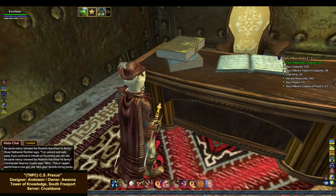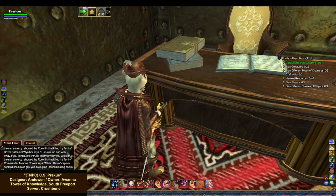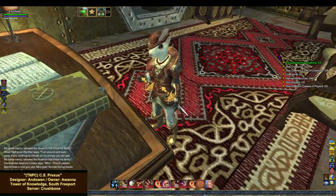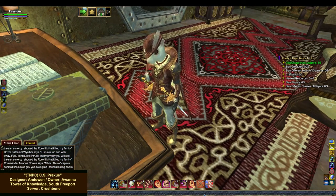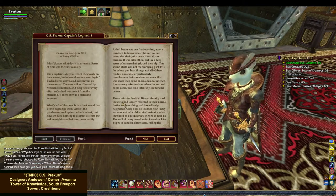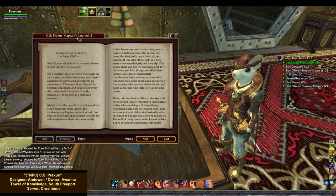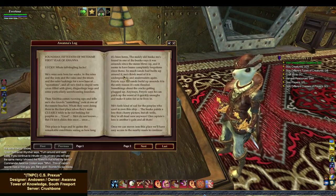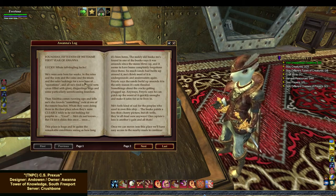Commander Awana Cookie — oh my gosh, Awana Cookie! I get it, adorable. Awana Cookie says: 'The soul captain seems like a nice guy. He's glad I found his log books and his ship.' C.S. Prexus, Log Volume 8. Are there other volumes on the desk? Looks like there are. Let's read Awana's log here — oh my goodness, this is super long.